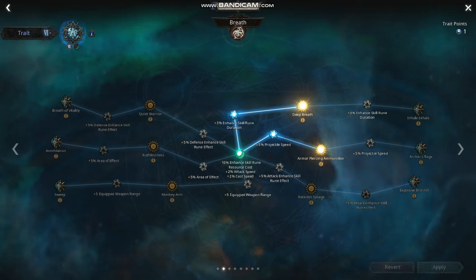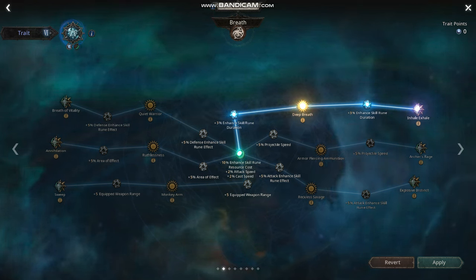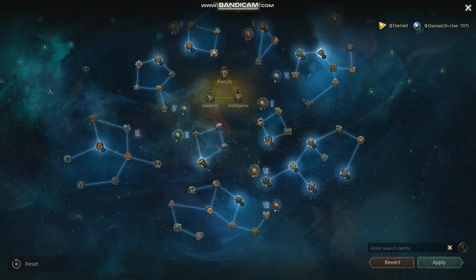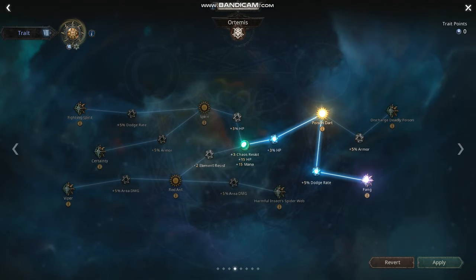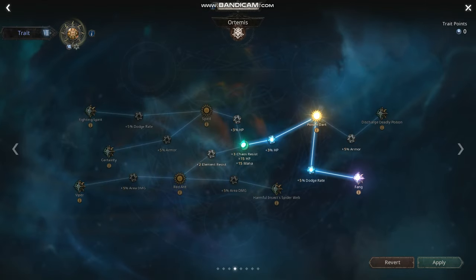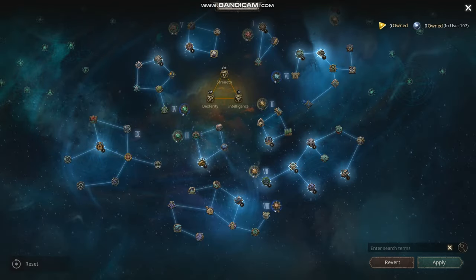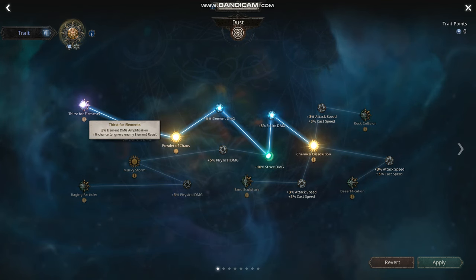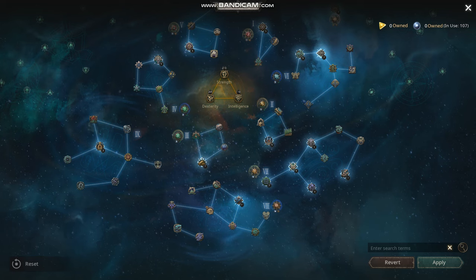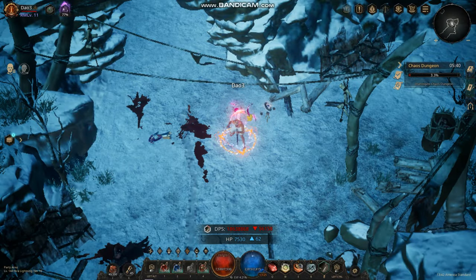Node six I went for deep breath and 5% projectile damage. You can also grab enhanced rune effect there as well. I took Steel on Dual Wheel, then Dual Wheel down below, then Stench, and the elemental damage amp. Then I took all of the poison side, plus penetration.